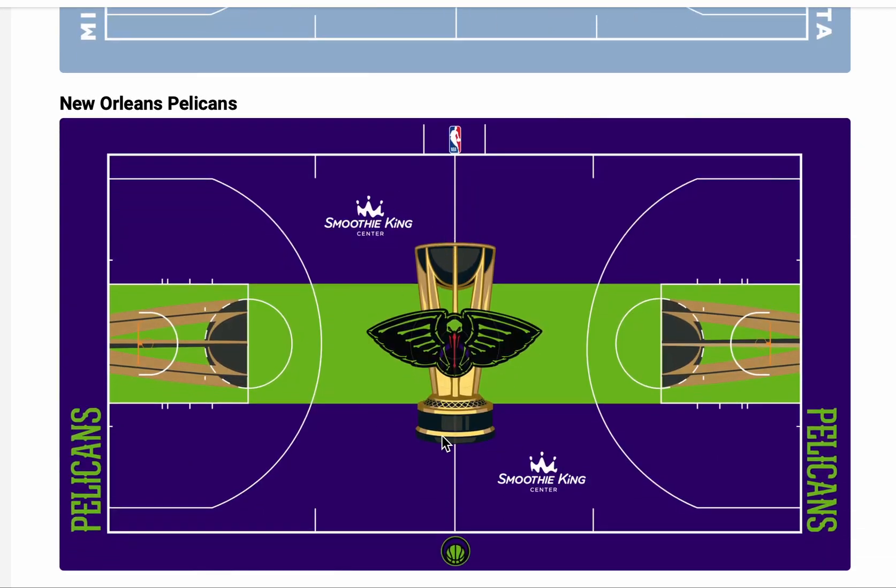This — I don't know what this looks like. I don't even know, it just looks like slime. It reminds me of Halloween — this whole thing looks like Halloween. It looks like some Goosebumps, Goonies-type stuff. As the organization, the Pelicans continue to make questionable decisions.